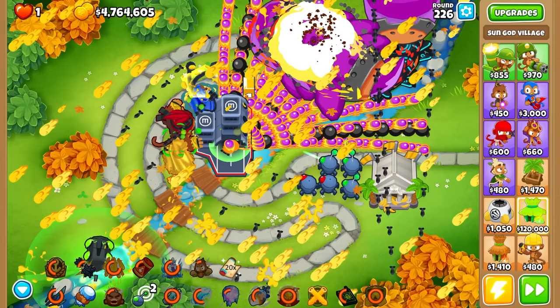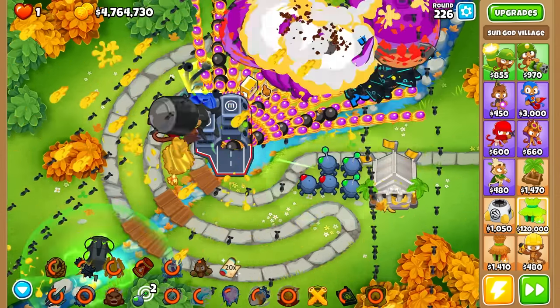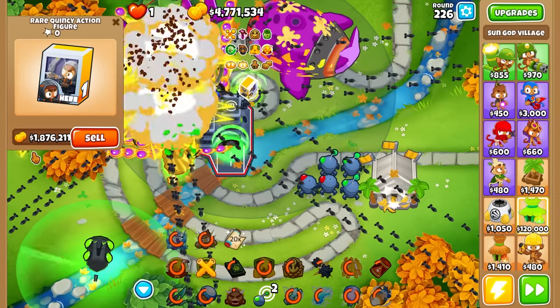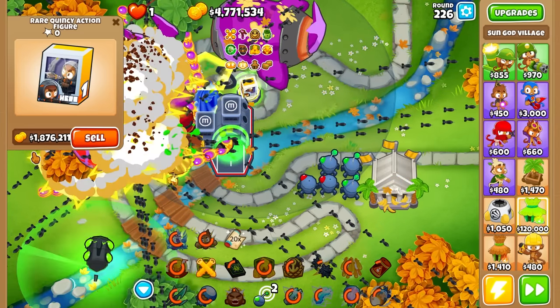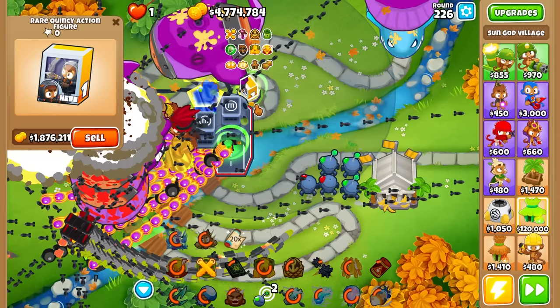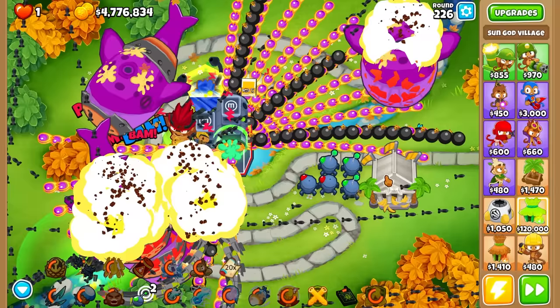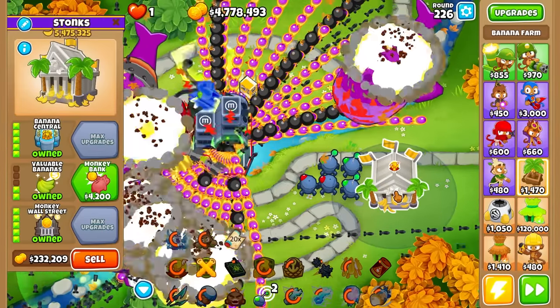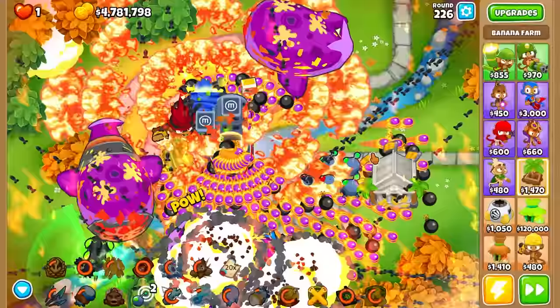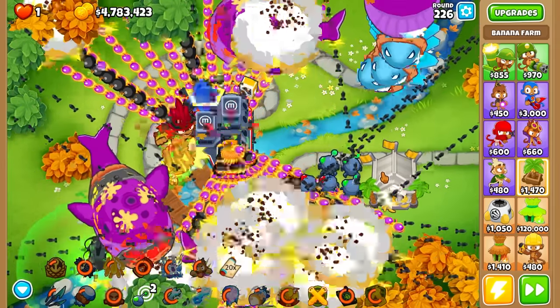Geraldo's totem has made 1.8 million by around round 200 - I placed it down at like round 7. That's a lot of income, though our banana farm has made five times that amount. It's always more worth going banana farms, but also this is a 5-2-5 so you have to take that into account.